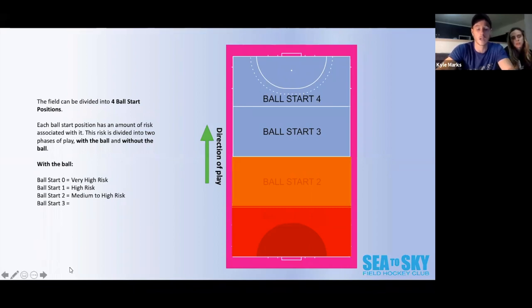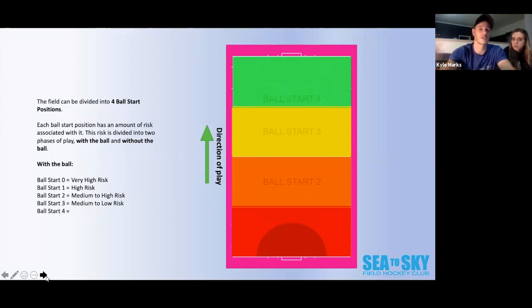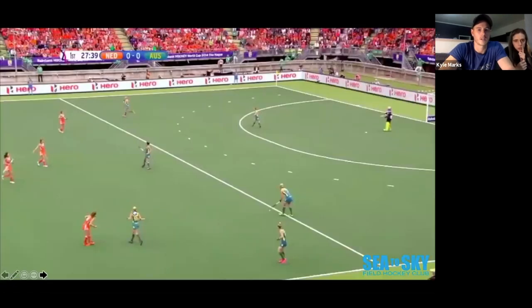Moving to ball start 3 — we're in the opponent's half, so even less risk: medium to low risk. Ball start 4 is low risk, and this is where players have different responsibilities. I'm going to show you a video clip — watch the type of play and the way players play in each zone of the field. Try to see where the ball is in which zone and the style of hockey played in each zone.